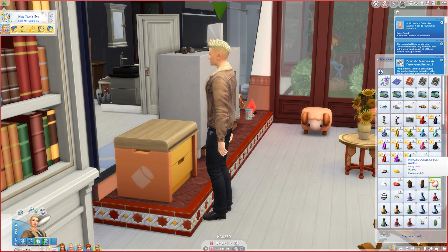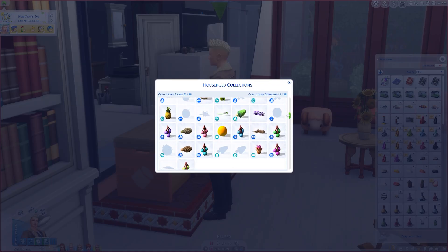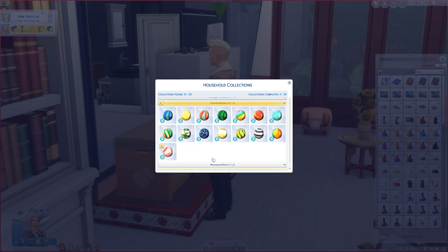I thought it was worth $2,000, but I didn't remember if it was $2,500. That's a lot — I have collected it before in another save. So we have it completed. I don't know if we'll get a little thing in the mail about completing it — like sometimes you get little plaques. It's a rare pink opaque Lutz marble. It is believed this rare marble once belonged to the heroic Princess Cordelia. As a child, she was a world-renowned marbles champion, and this marble is quite similar to the one she won while playing marbles with a mermaid in the tide pools near her home. So yay, we got that done.